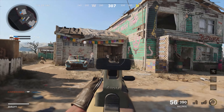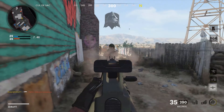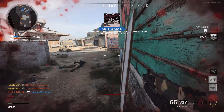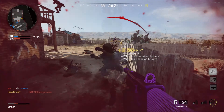Last but not least, the KGB Skeletal Stock. I tested every stock and found the Skeletal Stock is insane. It gives 30% sprint-to-fire time, which is perfect for my run-and-gun playstyle — when someone pops out of a corner, I can shoot immediately. It does take away 30% hip fire accuracy, but that's fine because we're not running around hip firing everything.